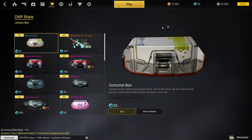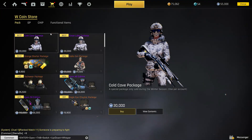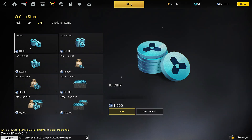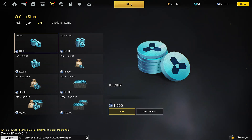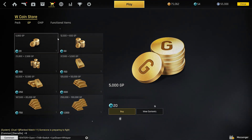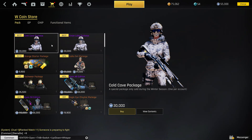If you don't have enough chips, you can go into the store and using your Steam wallet you can buy some chips — 10 chips, 50 chips, 1,000 chips — which then means you can go and buy those boxes. Same with gold: gold is for your weapons. If you want to buy some gold, you can do that too. There are also functional items, though I'm not really sure what those are.